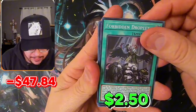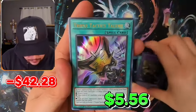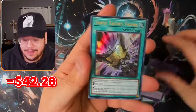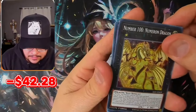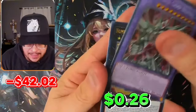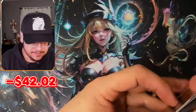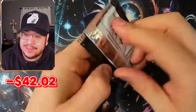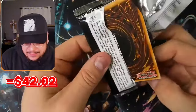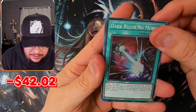Forbidden Droplet — okay! Prayer to Plant, Entity, Triple Tactics Wave — oh forbidden droplet, never mind, I thought it was both Triple Tactics and Summon Limit. Second pack, come on, let's get another Quarter Century! God Slime Number 100, Chaos, Ancient Schism — alright. You know what, if we only pull one Quarter Century Secret that's actually tragic — that's 20 packs, we should get at least two, worst case.